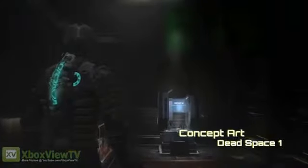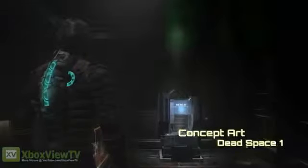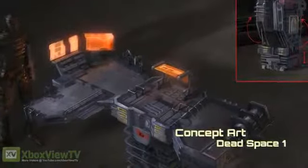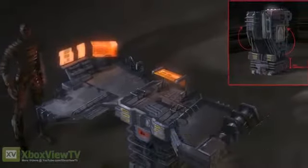We always wanted to show Isaac as a true engineer. He's resourceful, he's smart, and he's good at building things. The bench was always an attempt at showing this. Case in point, the plasma cutter was always a mining tool, originally used for cutting boulders, and he somehow refashioned it to be his primary weapon.